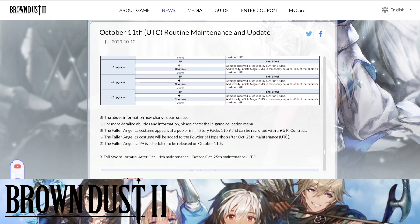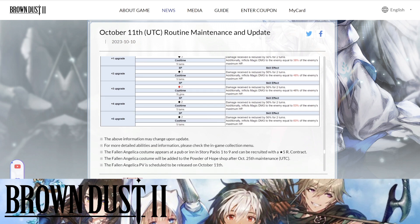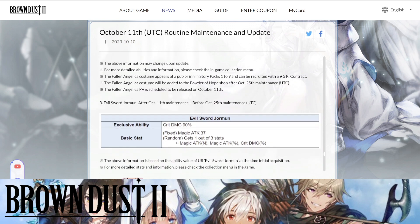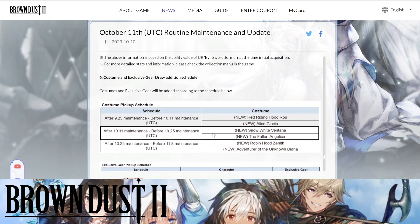The Fallen Angelica costume appears at Pack 129 and can be recruited via the Powder of Hope shop. With one copy from the Inn and one from the Hope shop that puts her at Plus 2, and with a summon that would be Plus 3, getting that SP cost down to 2. Between the SP cost reduction and the 90% crit damage from her exclusive ability, her damage output should be quite strong.